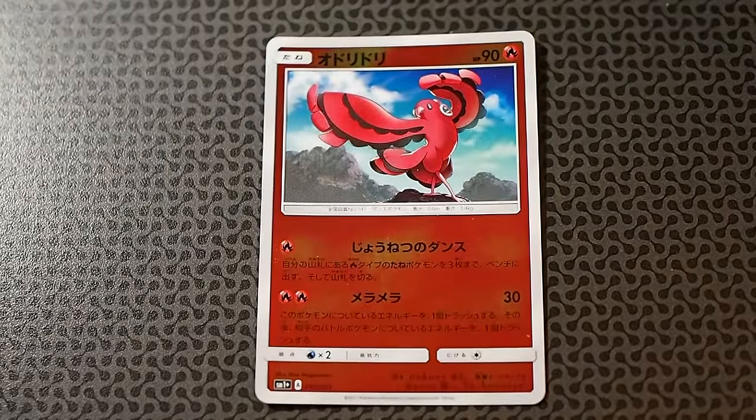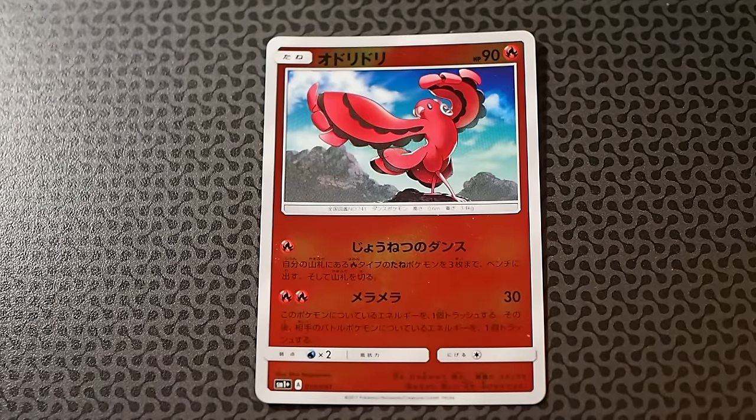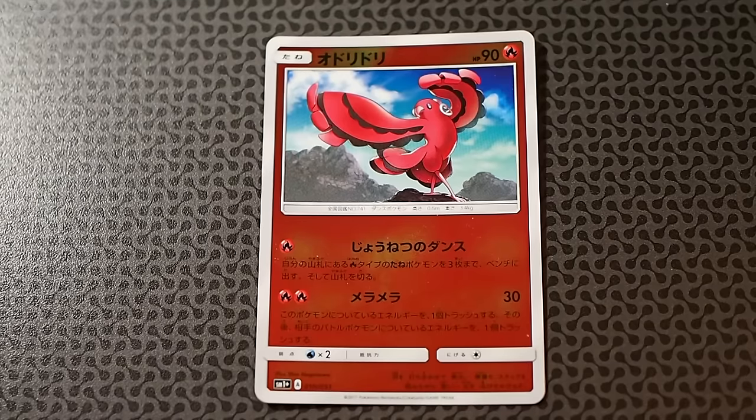This last card of our first 10 cards in the SM1 Plus set is Oricorio — there are about six of them in the set. Apparently Oricorio is a bird that changes form depending on the berries you give it. This is the fire version. The first attack with one fire energy is called Hot Blood Dance: search your deck for up to three basic fire Pokemon and put them onto your bench, then shuffle your deck. This card works really well with Incineroar because the Incineroar does 20 more damage for each fire Pokemon on your bench, and Oricorio searches up those fire Pokemon.